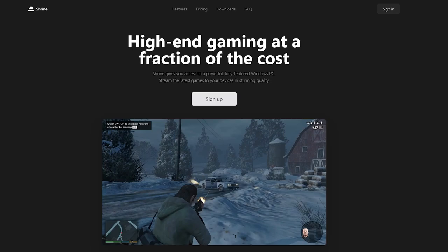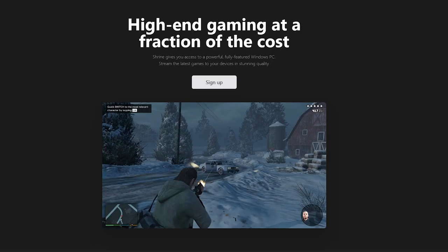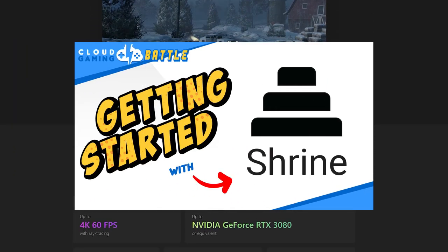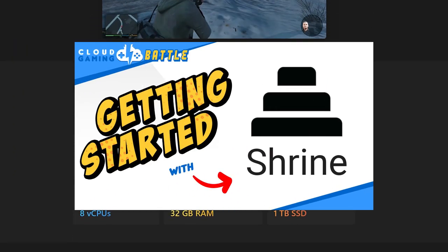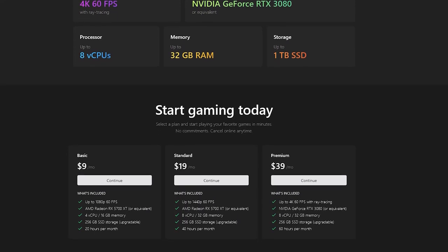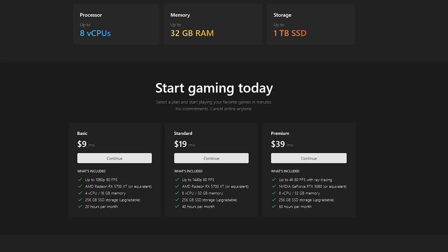Shrine is a PC rental style cloud gaming platform with their own custom app that's easy to install and use. They're quite new, having entered open beta in the last month, and will likely have some things to work out before they're at 100%. That being said, it's already on the market, and we're going to see how it handles.